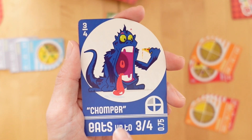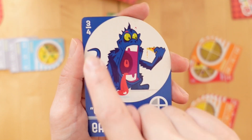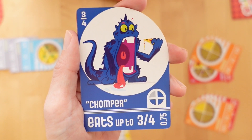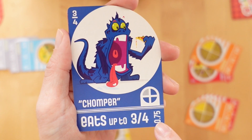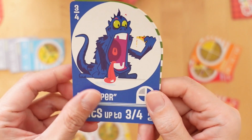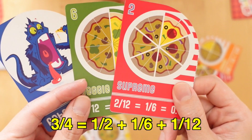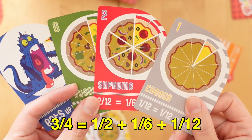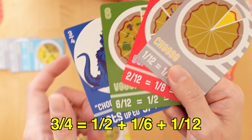Now let's look at a monster card. This tells you what fraction of pizza this monster requires to be full. It shows a visual depiction of the fraction as part of a circle as well as the equivalent in decimals. Monsters don't eat whole pizzas, and having to feed a partial fraction means players have to calculate which slices can make that sum. The math comes in when players collect different slices of pizza fractions to feed a monster who requires a different fraction denomination.